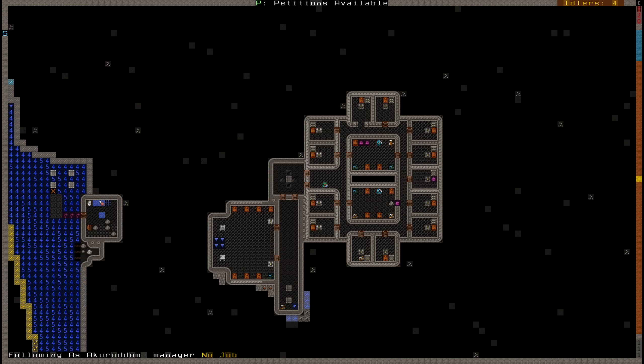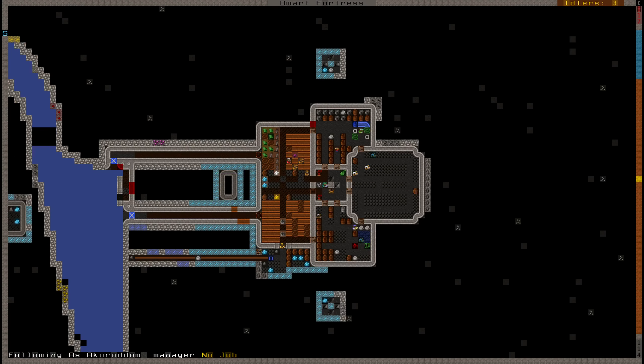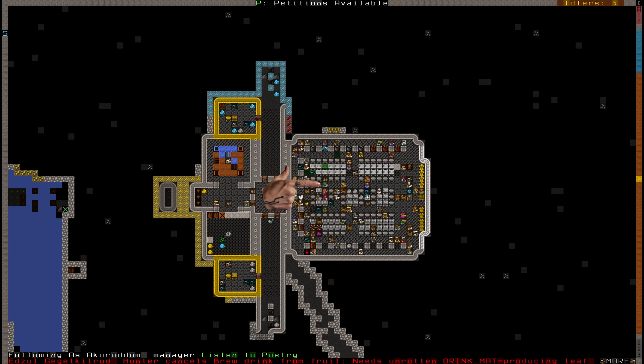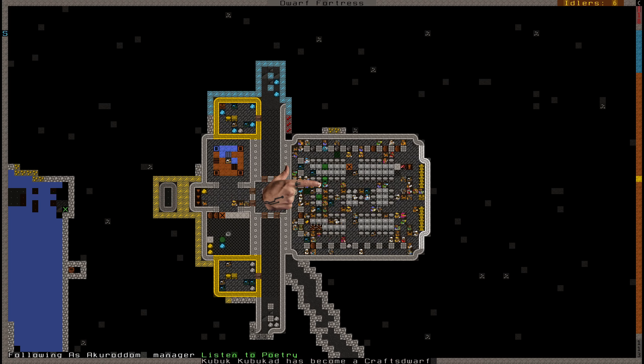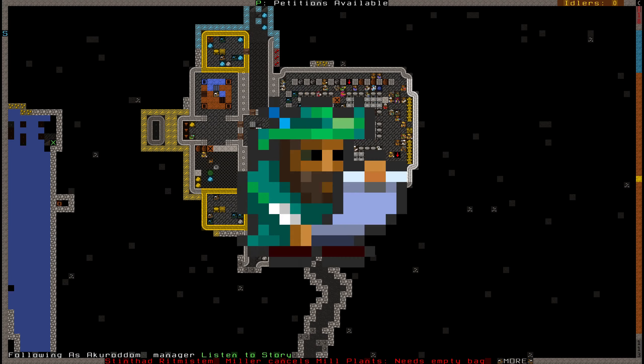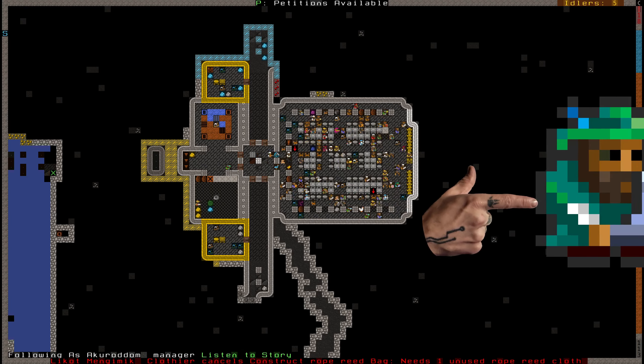Hello and welcome to another video. This one is about workshops, particularly the manager and how he can manage your workshops for you so you don't have to tell your dwarves to do everything. Who is this mysterious fellow? He's the manager, and he insists his job is not easy, even though he really only goes to his desk for about three frames to validate an order and then goes back to the tavern.